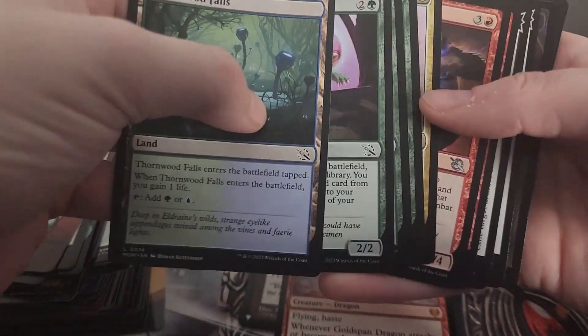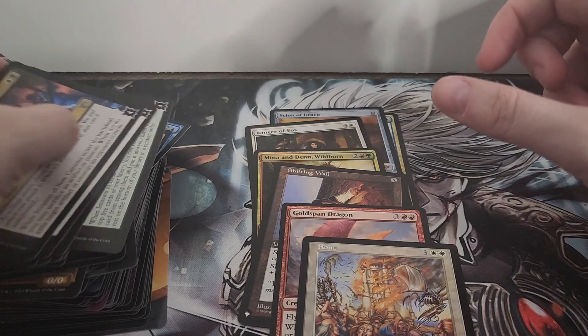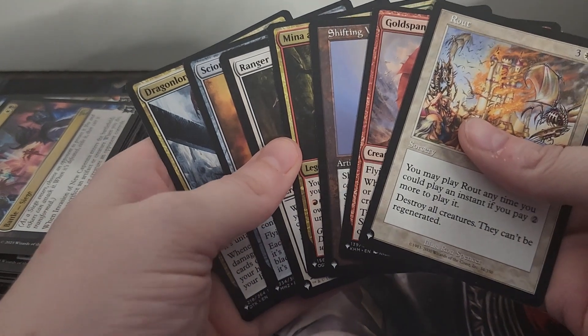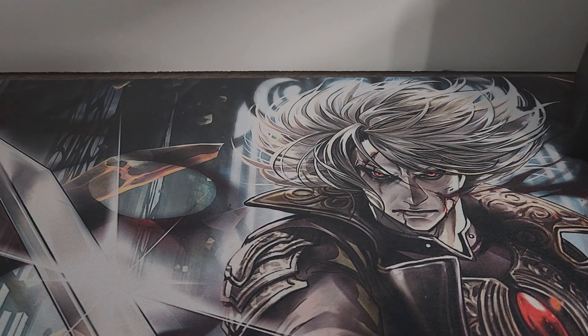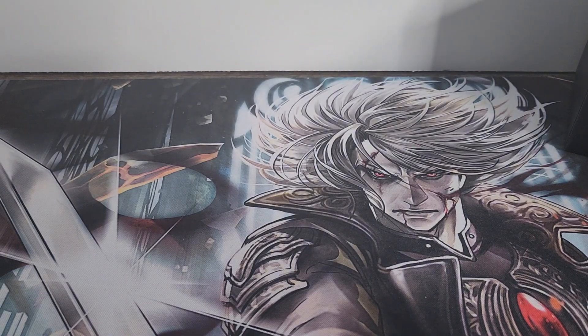Keep in mind there are only eight packs in the bundles. Skipping to the end because the last card should be last - and there it is. So for our first March of the Machines bundle, out of eight packs we got seven list cards. There's definitely something a little off with that bundle. I wouldn't normally think anything of it, except it seemed like all the bundles we got in the store that had this print run number had an abnormal amount of list cards.